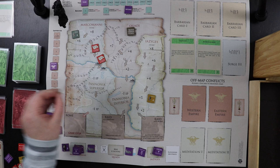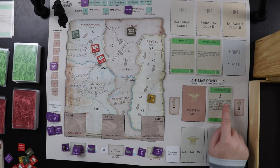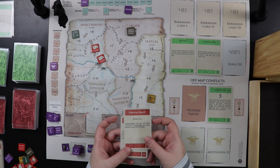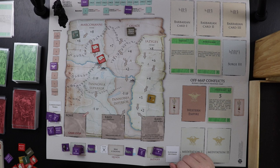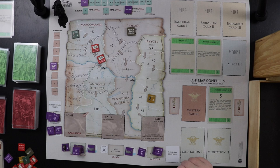Next barbarian card: Kostoboki — lose one Imperium point per year until resolved. We place this in the Eastern Empire off-map conflict space. Normally I'd deploy legions to defeat the die roll, but I kept that Foreign Treaty card and can hopefully just play that next round to get rid of it. Historically, the Kostoboki came down to the Balkans around 170 or 171, so they're right on time.